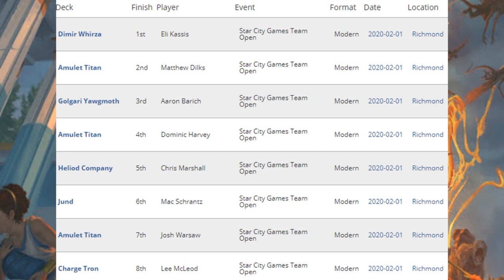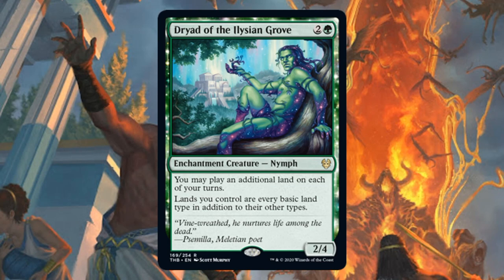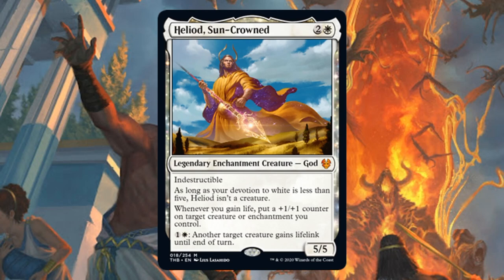Here's the second place team's Amulet Titan deck, and this isn't going to look vastly different if you're familiar with it, but there is a card from Theros Beyond Death that is now consistently in these builds: four copies of Dryad of the Elysian Grove in the main. The fifth place team was playing Heliod Company — a Collected Company deck at heart, with four copies of Collected Company in the main, but the big difference is four copies of Heliod, Sun-Crowned. That card combos with the two copies of Walking Ballista in there too. Heliod, Sun-Crowned is the only card from the new set here, but it does make a difference.